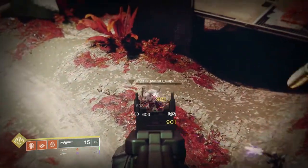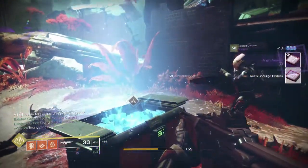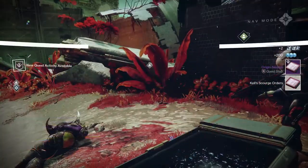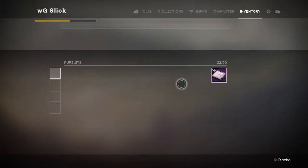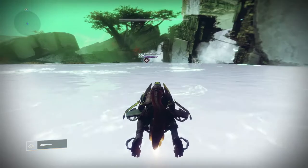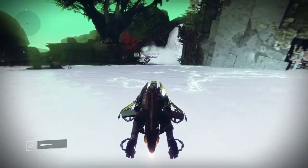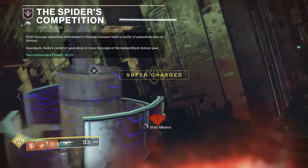After that, you have the most tedious part of the entire quest line — you have to kill a fallen captain high-value target on Nessus. The way we did it took us about 20 minutes. We just sat in the Exodus Black area and waited for a high-value target to spawn there. If you leave that area you risk getting a minotaur HVT instead of the captain, so we just decided to stick and chill there for 20 minutes.